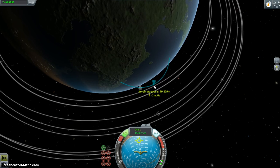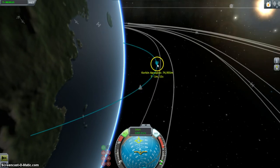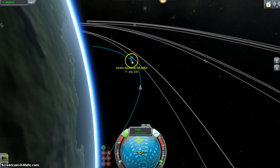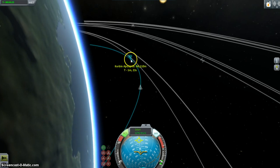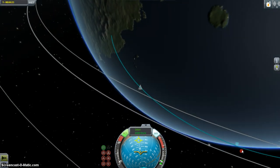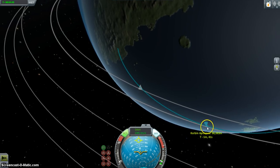70,000 meters should be sufficient to make an orbit — I have seen people orbit at 70 and 80,000 meters. I think the con to that is that you cannot time warp very fast, so it's really best to go over 100,000 meters. This mark, this line should be the mark for 100,000, so I'm gonna hit X to kill the engines as soon as it reaches 100,000.